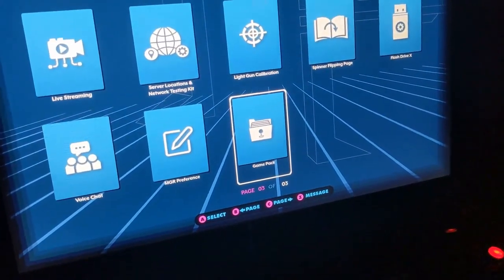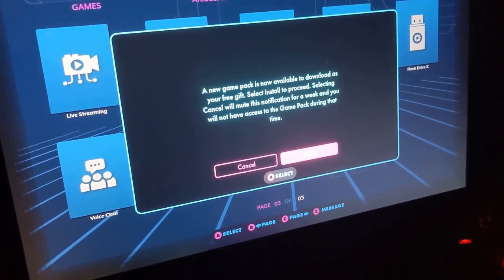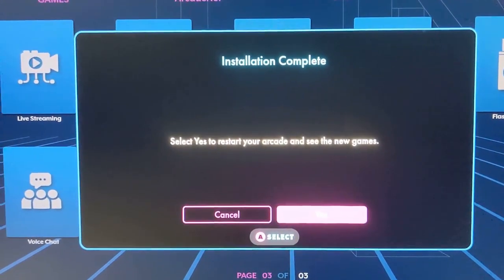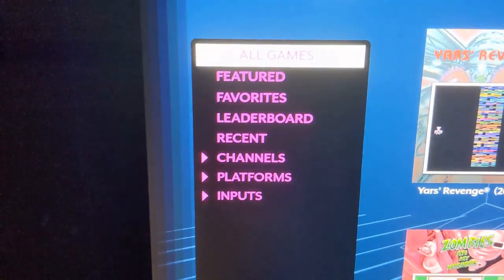The most important thing is I wanted to get those Taito games back. So I picked that option on the bottom for game pack — it's on the last screen of settings. I went ahead and downloaded the pack. I actually had to do it twice because there were two packs. And once the installation was complete, I was able to go back to my Legends menu.